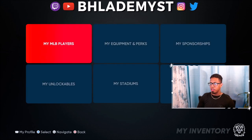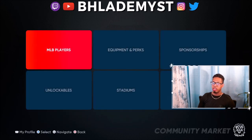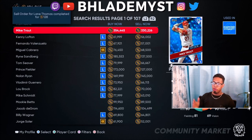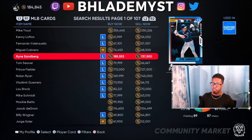The second method of making stubs is flipping cards. Head over to the marketplace — you can do it for any category as long as you find a substantial difference between the buy-now and sell-now prices. For example, Tom Seaver is currently selling for around 185k to 186k if you're looking to buy him right now, and if you're looking to sell him instantly someone would offer around 137.5k to 138k.